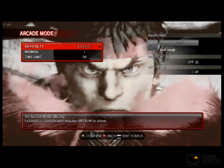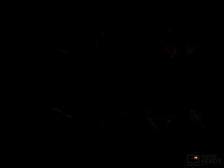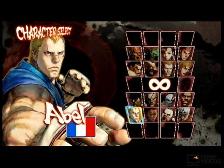What you do is you go to Arcade Mode, set your difficulty to easiest, set your rounds to one, and then from the character select screen, select the character that you want to fight with.